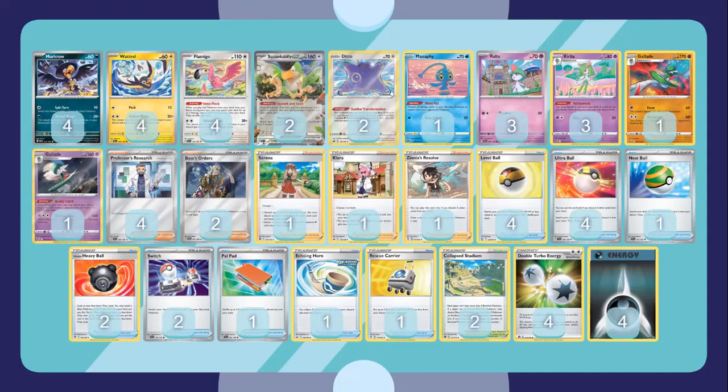For search cards, we play four copies of Level Ball, four Hyper Ball, one Nest Ball, and two Heavy Ball. The Heavy Balls are important — you don't want to prize a United Wings Pokemon when you need to be hitting for big damage, so playing two Heavy Balls means you're pretty much guaranteed to always retrieve any prized copies. Nest Ball and Level Ball are great because this deck runs tons of basic Pokemon. Ultra Ball is the best Pokemon search card here — it has an instant discarding effect for United Wings Pokemon. We also play two Switch cards since retreating can be awkward when you don't always have two different energies available.